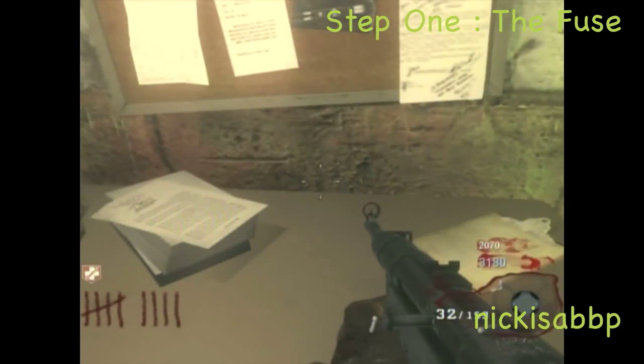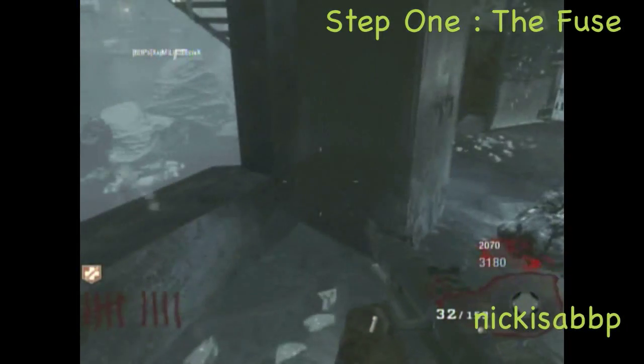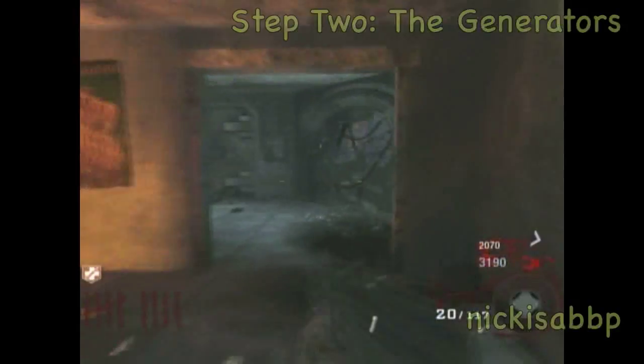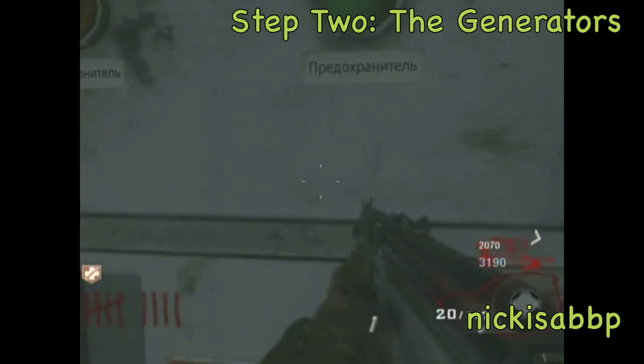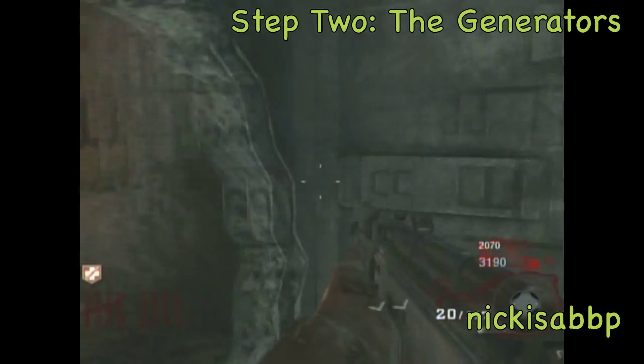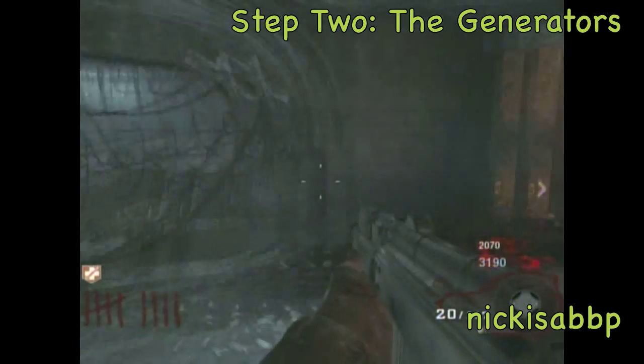The fuse is going to be in one of three places. It could be there, which it was for me the first time, or in one of two other spots. You just put the fuse in the box and the first step is done. Now we're moving on to step two: the generators.